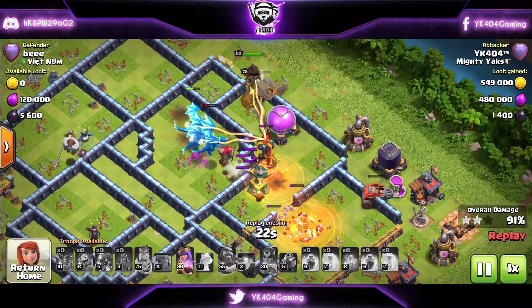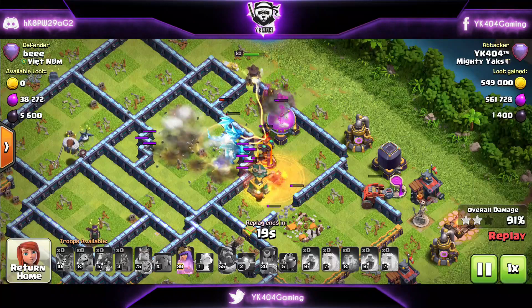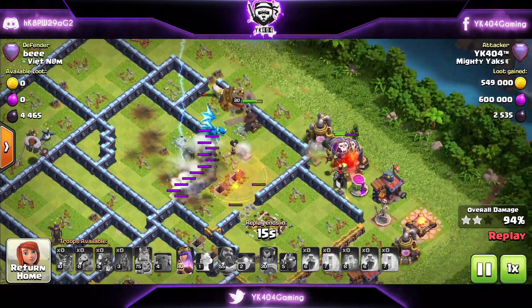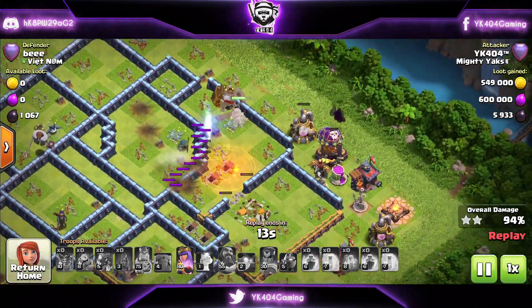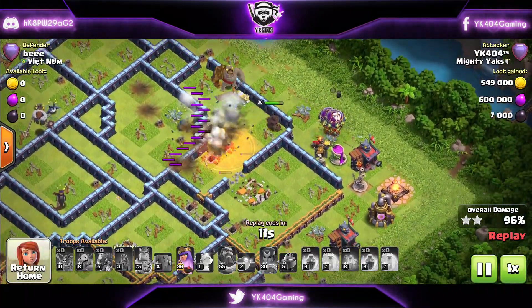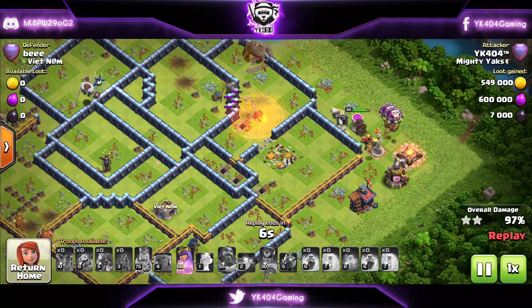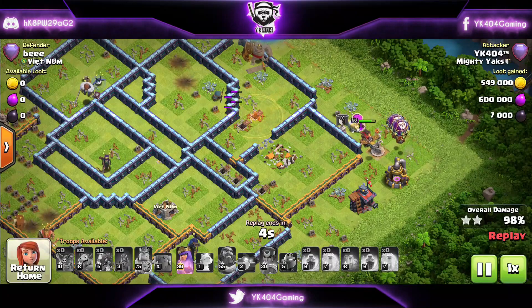Flame Flinger takes its final shot on the multi-Inferno Tower with the Builder heads. The Flame Flinger cracks it open, King is going down, Queen still has her ability. E-drag takes its shot, multi goes down, and it's time for cleanup in the siege. We had a Dragon Rider with balloons — and yes, that's going to be our first three-star.